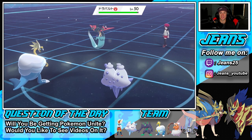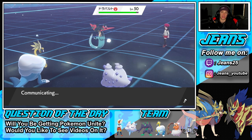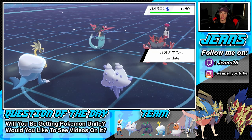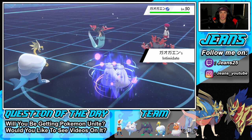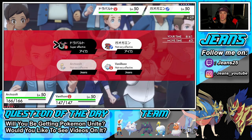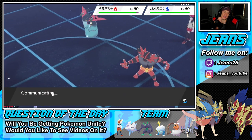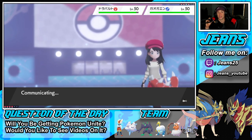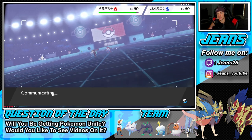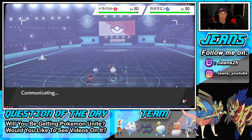Dragapult takes some damage — if it was on a Sash it's gone now. He's going to throw out Incineroar for Intimidate, totally fine. I'm going to slow him down and Icicle Crash onto Dragapult. Vanilluxe should outspeed so if I get off Icy Wind, Icicle Crash can connect before Dragapult even has a chance to Phantom Force. He might just Dynamax — we're at minus one and coming in hot with Icicle Crash.